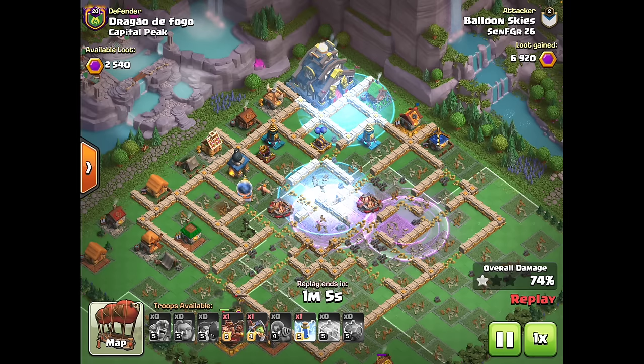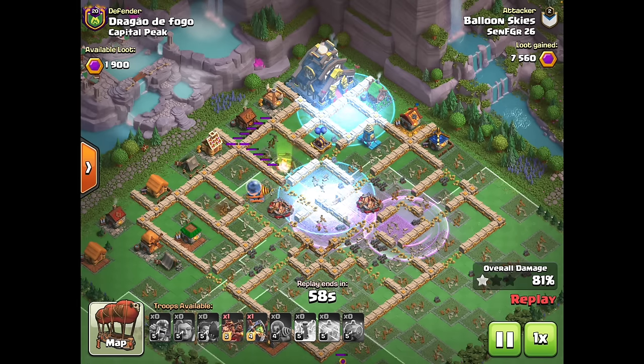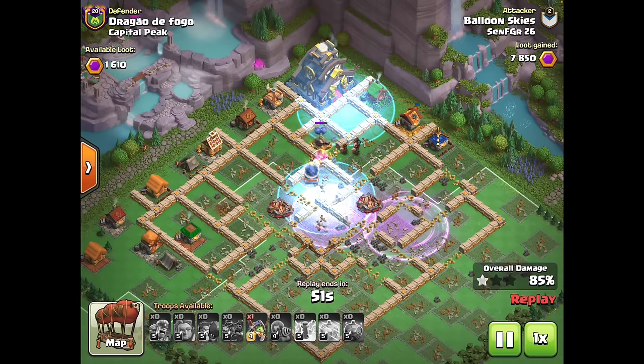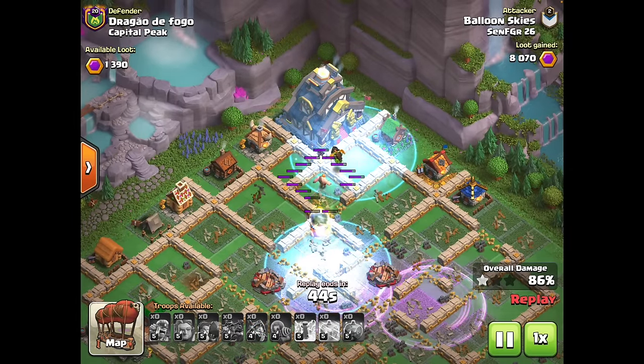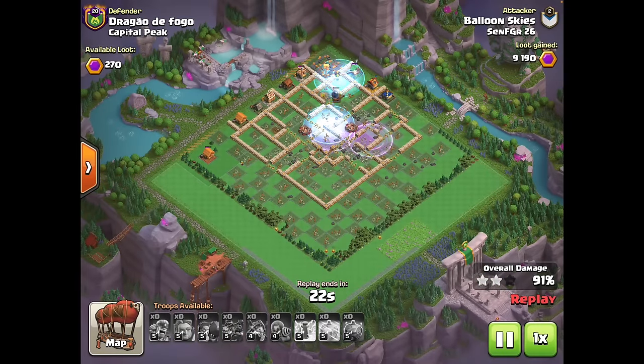We have a hog rider and an inferno dragon. I'll use the zap spell to chip down the tesla so sparky can one-shot it and work her way closer into the base. The peak gets tanked for one shot by the giant. One hog rider on top of the tesla to finish that off and push toward the peak. You cannot tank the peak with giants when there's a sparky in range. The inferno dragon still has enough HP and damage to finish off the peak. The peak has just enough HP to get one last shell to kill my sparky — minus 300 there — but a peak two-shot against this base was really unexpected. So sick, the sparky chains were absolutely amazing.